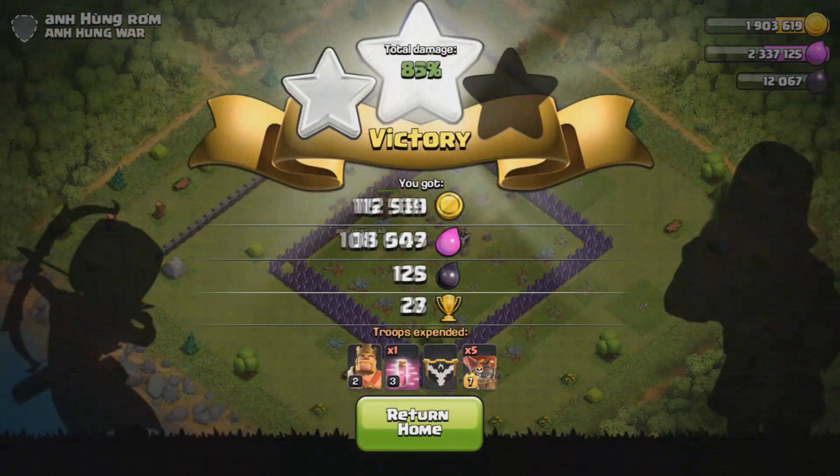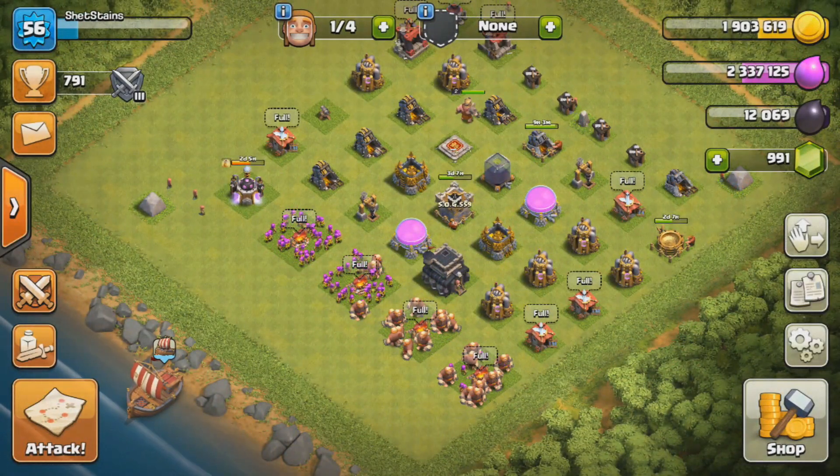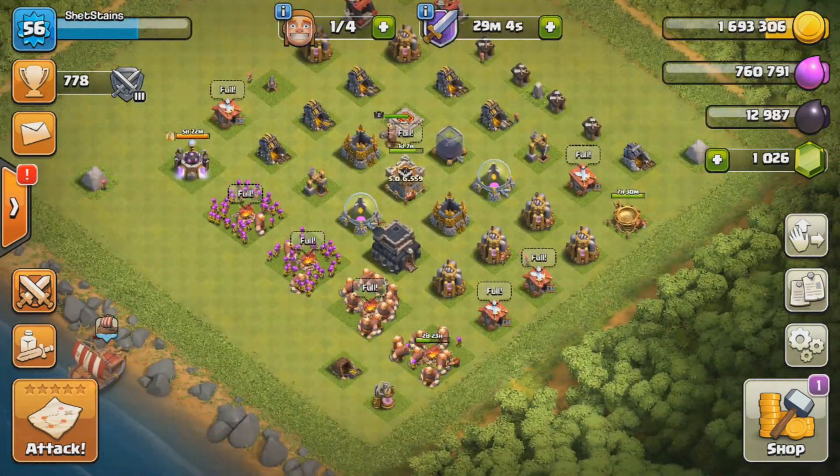As you guys can see we finally got enough to upgrade our camp. We're just gonna put that one camp to upgrade, and as soon as we get a free builder we're gonna start upgrading the rest of our camps. The collector just finished upgrading.